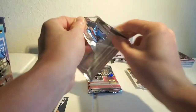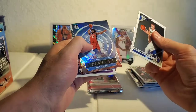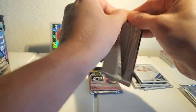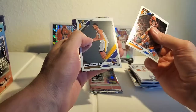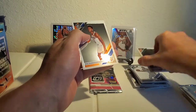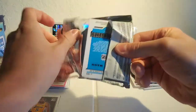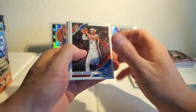This box is not treating us well so far. Kristaps, Joel Embiid, Talon Horton-Tucker. Just trying to break these open so it's not too long a video for you guys. James Harden, Shai Gilgeous-Alexander second year. Oh, we got a checkerboard in here — things could change dramatically.